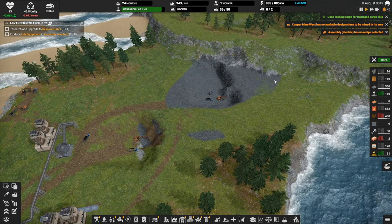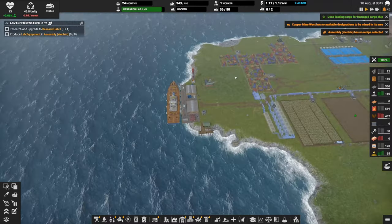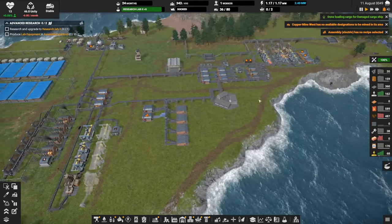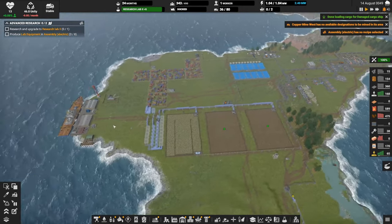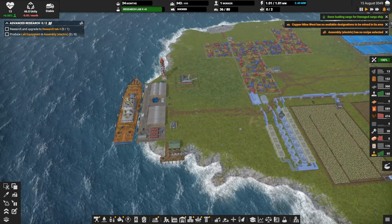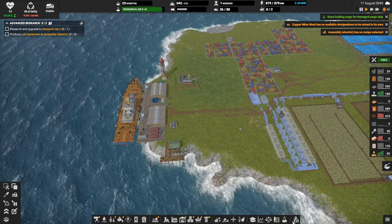Done loading cargo for the damaged cargo ship — yay! We solved that problem with the ship not loading. It turns out my storage for iron plates was not allowing trucks to come pick up iron plates, so that's why our ship wasn't getting loaded. It's loaded now. Let's go fix the cargo ship — not gonna do it there, we gotta do it in the map.